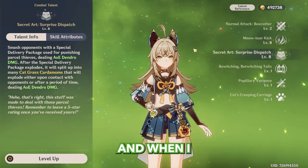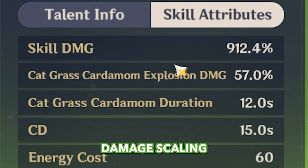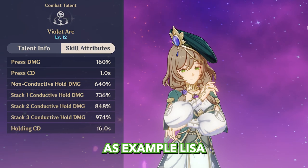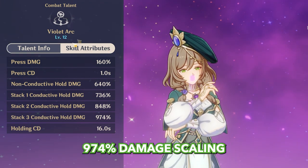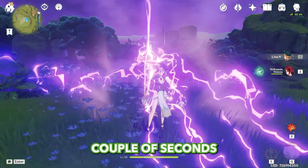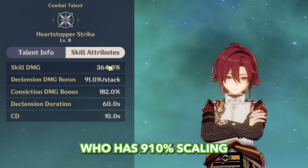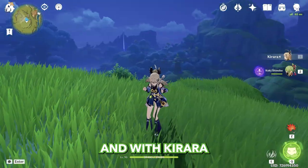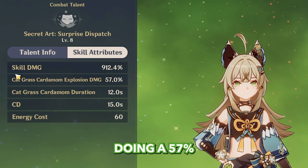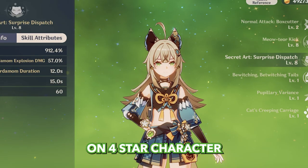And now for the burst. When I first opened it I thought: what the hell is this? 912% damage scaling — how did that even happen? Previously we had high-scaling 4-star characters — Lisa has 974% but that's at level 12 and requires 3 stacks. Heizou has 910% at level 8 but still requires stacks through swirling. With Kirara you just press one button. And not only that — we create 6 bombs, each doing 57% damage, bringing the total scaling to 1254% at level 8 on a 4-star character.